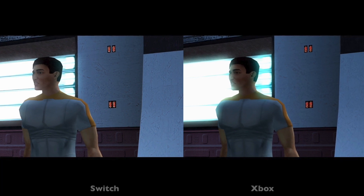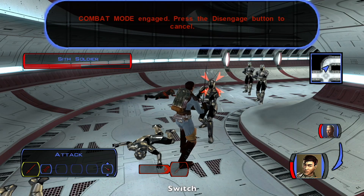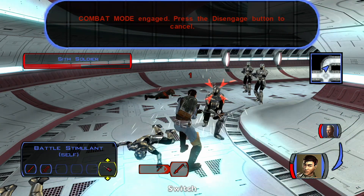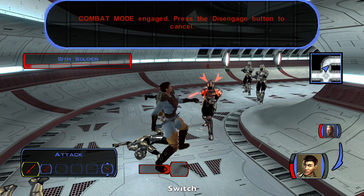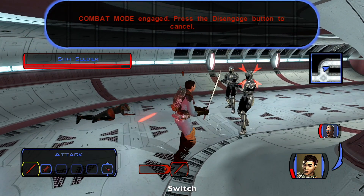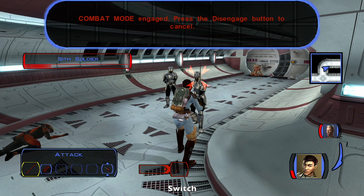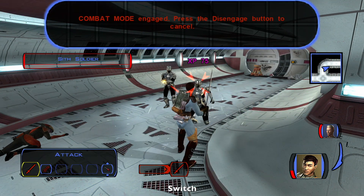My main complaint with the Switch version is this massive block that shows up on the screen anytime there are words you need to read. This block is way bigger than it needs to be and it was not even present in the original Xbox version or on PC. I'm not sure why they decided to do this in the Switch version, but I really hope they update it and make it a lot smaller, because it's taking up so much of the screen and it's especially annoying during combat.